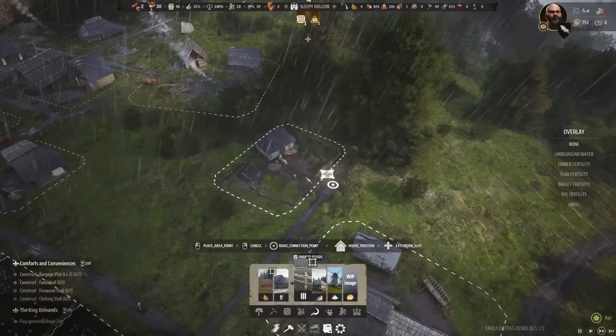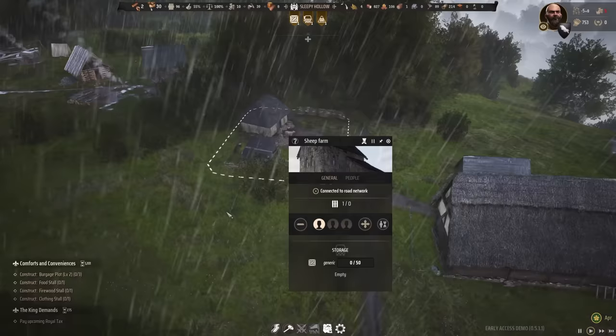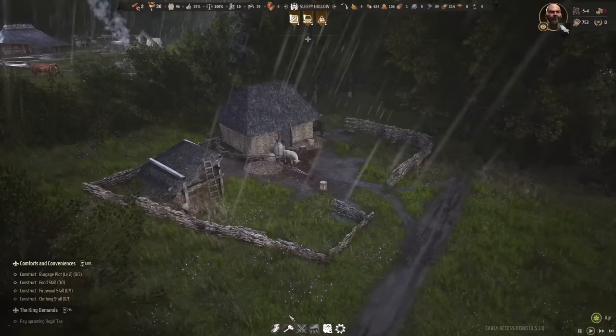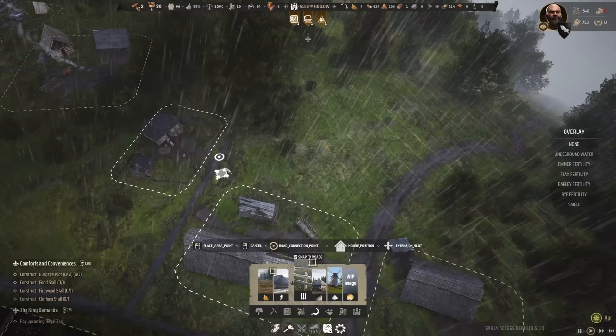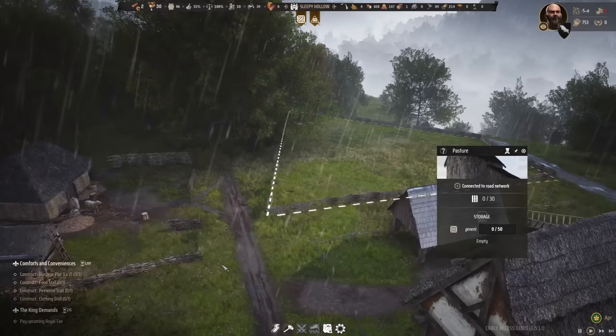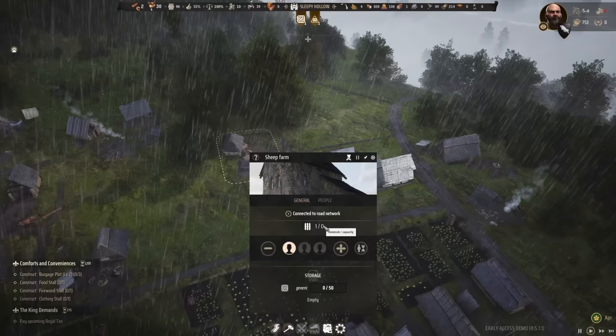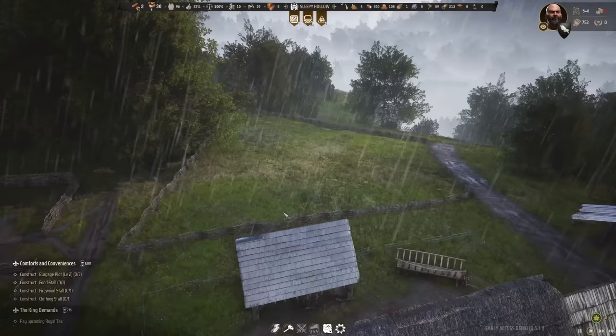By the way, we do need to add a pasture to the sheep farm — I didn't even notice. Right now we have a livestock capacity of zero even though there is one sheep already in it, totally confused. Similar to fields, we need to add a pasture to this area. It's filled now and 30 sheep could be squeezed in here. Let's assign that and hopefully this works — we'll just wait it out.